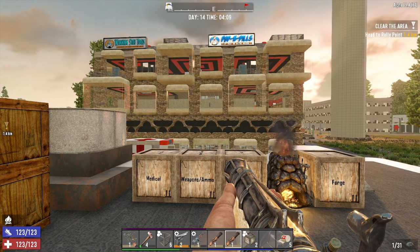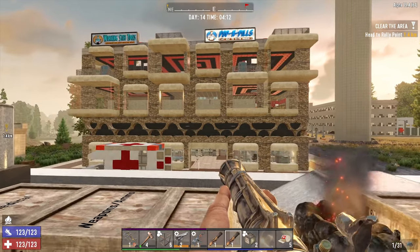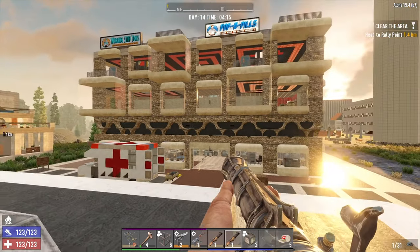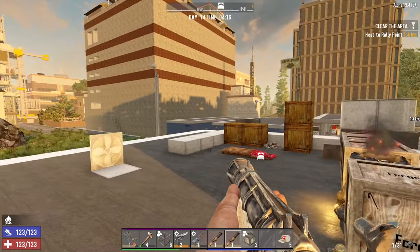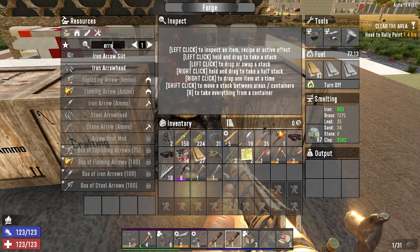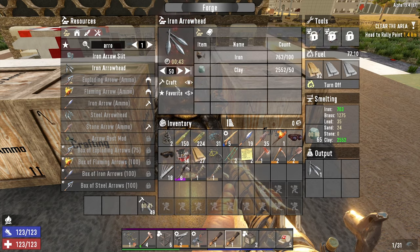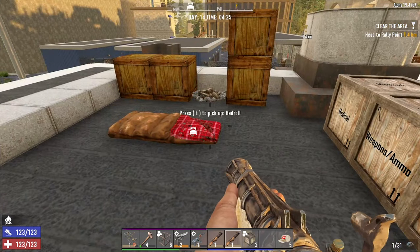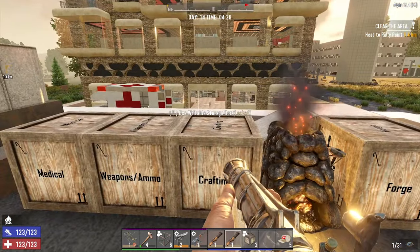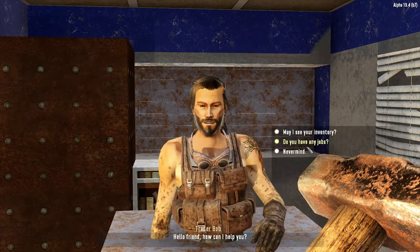Hello Zedheads, welcome back, it's Zedtube and it's now day 14 of Insane Nightmare. We finished looting the building opposite on day 13 and 12, and now it is the morning of day 14. We need some arrowheads made, that kind of thing, and we need some other bits and pieces. I'm gonna get those together and then we're gonna go and loot somewhere.